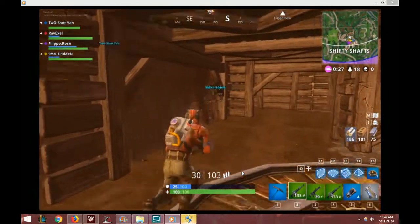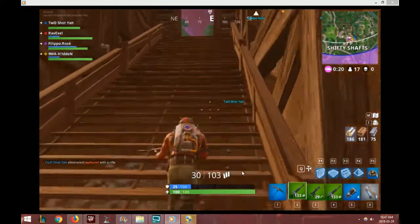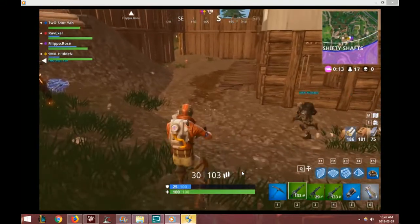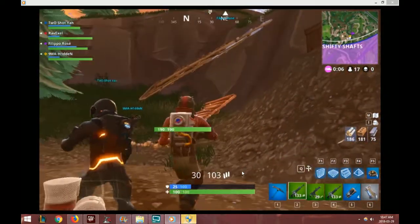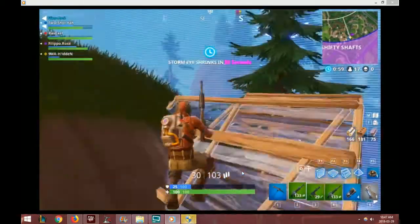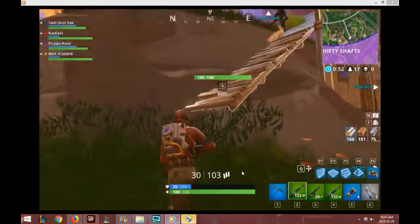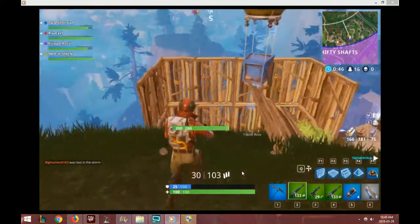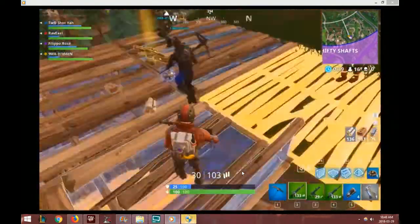In these faster game modes, you just need to generally survive your first drop, and after that you can generally get yourself to the end. We don't know where the circle's going yet, so we're finishing looting. It could be Tilted or Loot Lake — it looks like it's toward Tilted, just north of Shifty Shafts. I'll make a big platform — maybe that'll help, who knows.